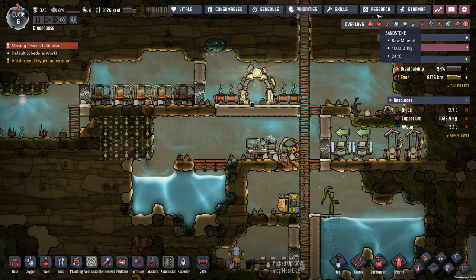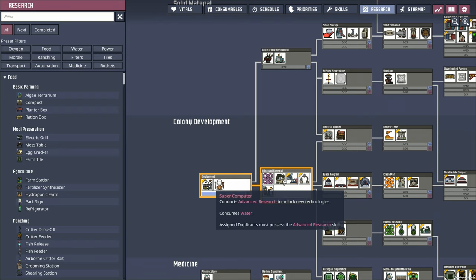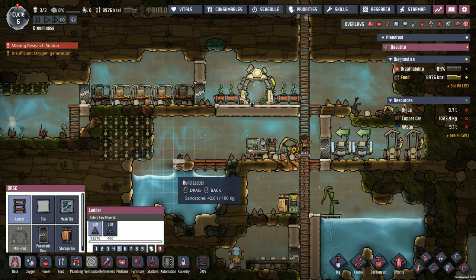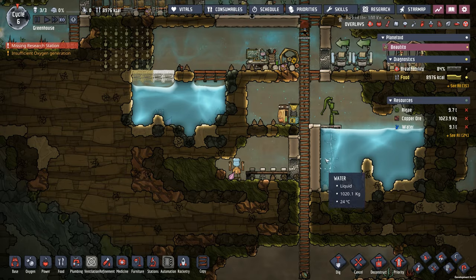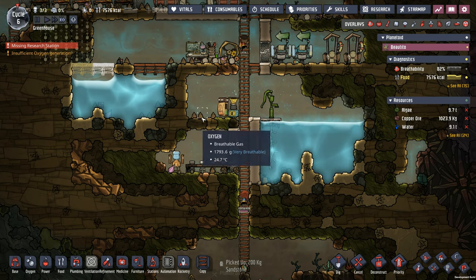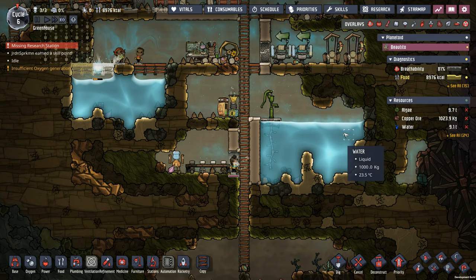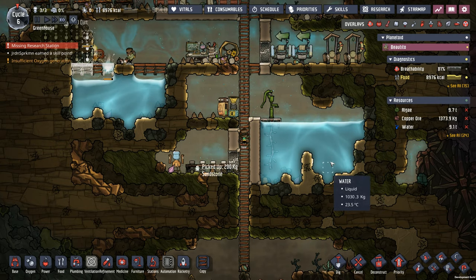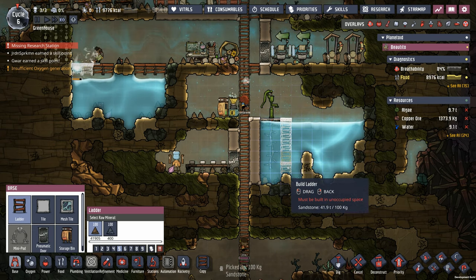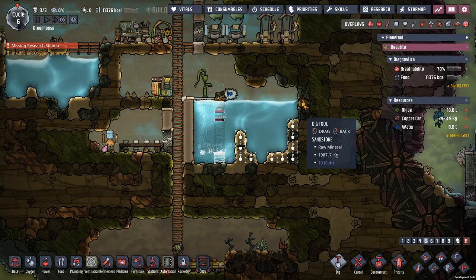Let's check on the research here. It looks like we are ready for the advanced research, so we do need to throw down a supercomputer. See if we can find some room here. Might be easy if we just drain this now. I'm thinking the best way is to just block it here and let it overflow into this reservoir. The issue is we don't have enough room in it quite yet, so why don't we open that up just a little bit and dig this out.